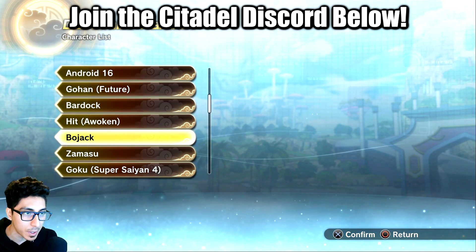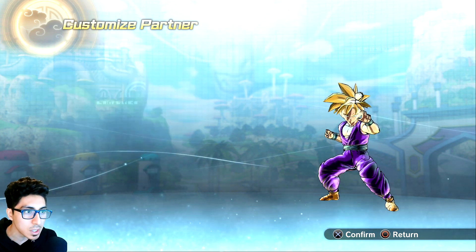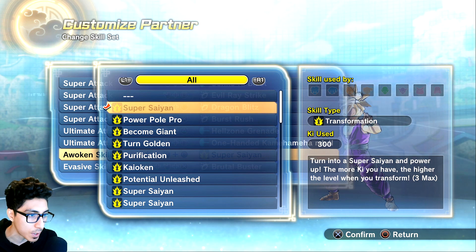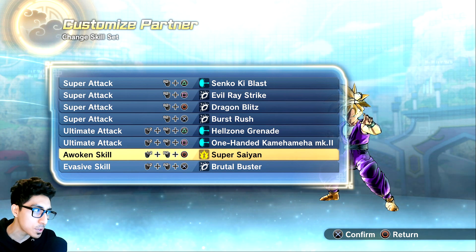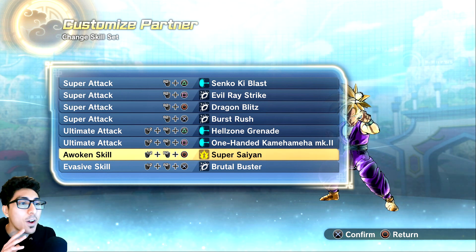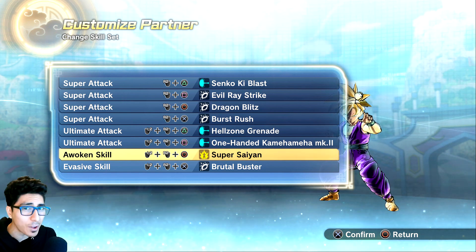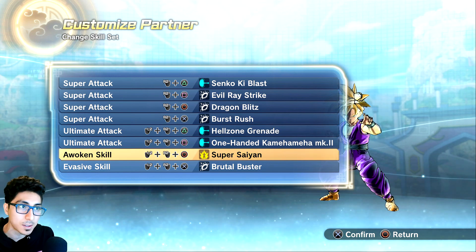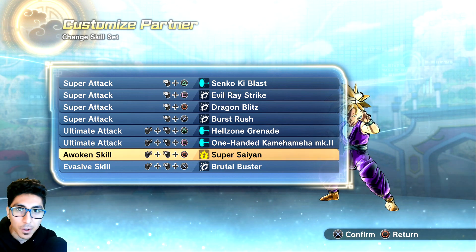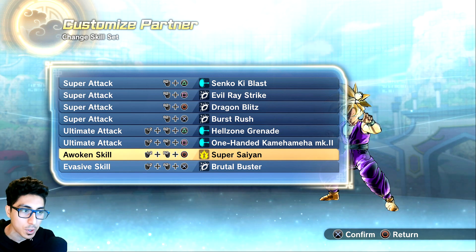If we scroll all the way down to teen Gohan and give him the super saiyan CAC skill — the one with three levels of Super Saiyan 1, 2, and 3 — apparently when you transform into Super Saiyan 3, he goes to base form. It's weird. I have no idea what causes this or if this is an actual file in the game. I'm wondering if it's just because this is a custom partner mod, or maybe Demon Boy left that file in there.